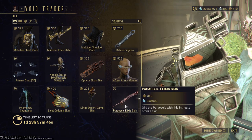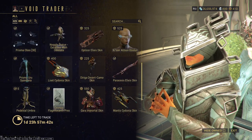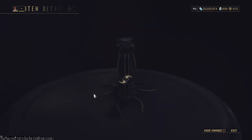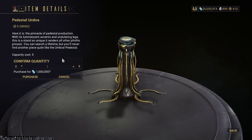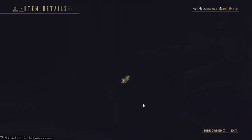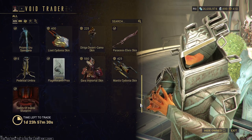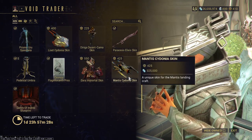No shock — pretty much all skins. Pick them up if you want them; it's a personal choice. It's not like they affect gameplay. Pedestal Umbra's back — must have, million credits, purely for decoration of course. We've got a Prex Guard, Gara Mortal skin — not bad, not too bad. That seems to be about it.